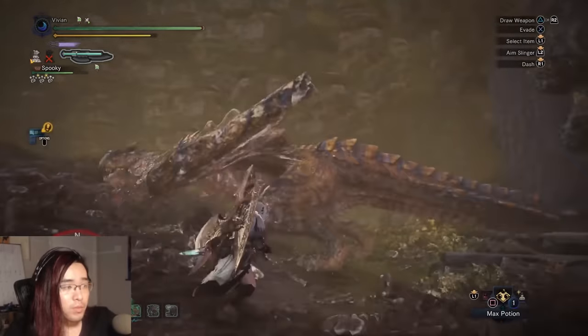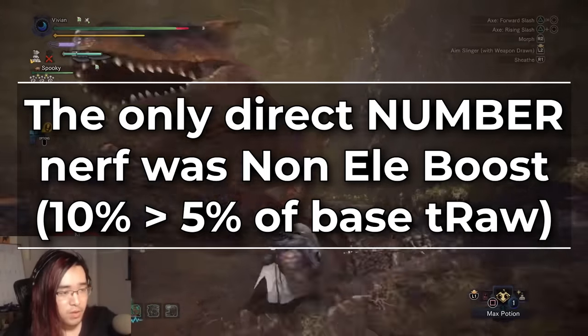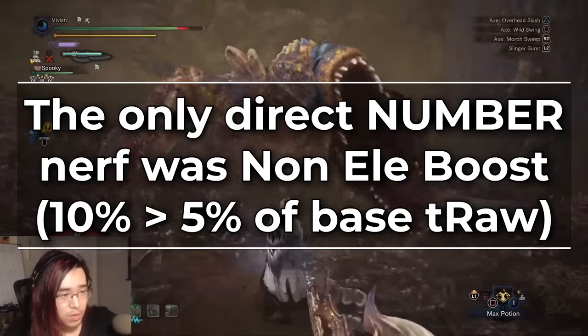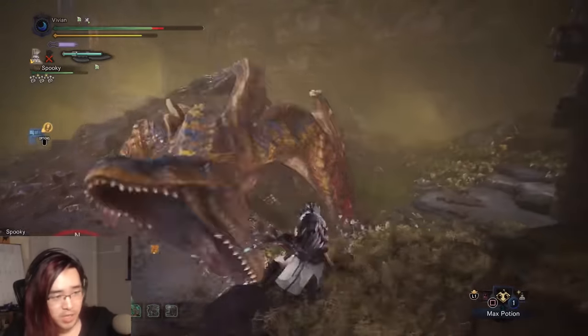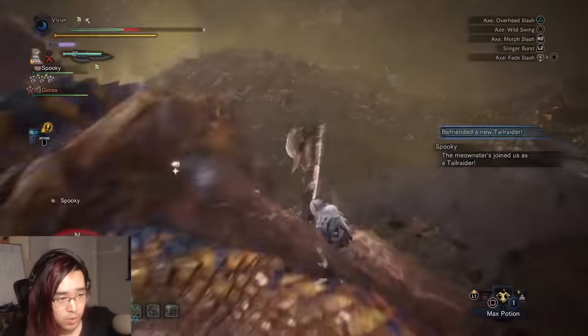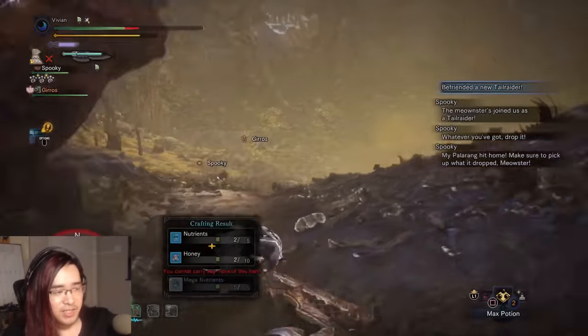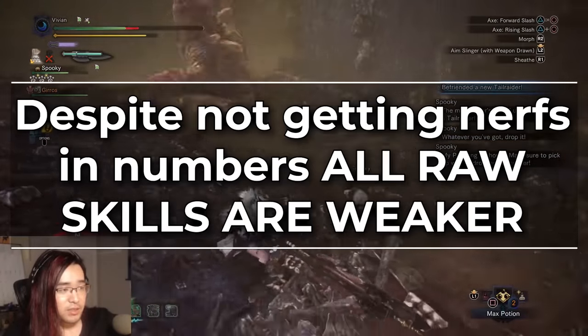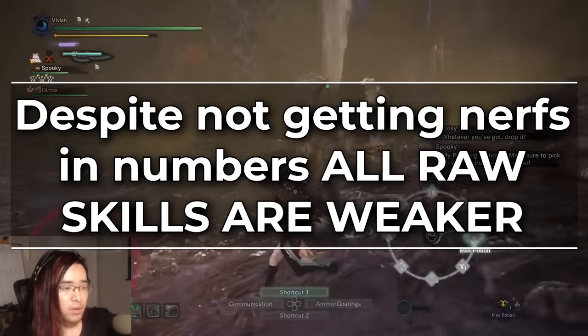Weakness exploit is worse if you don't soften a monster part, but either way it's still terribly efficient. Crit boost is exactly the same as it was previously, but because it multiplies with critical eye and critical eye got buffed, it did technically get a little efficiency buff. Conversely, raw attack skills got weaker. The only one that actually got a direct nerf was non-elemental boost, which is now 5% of base true raw instead of 10%.